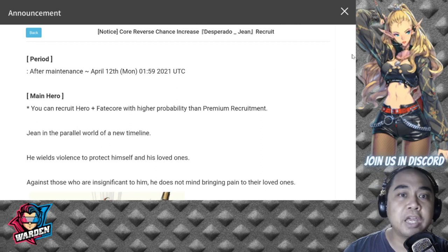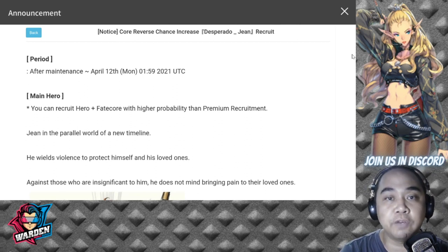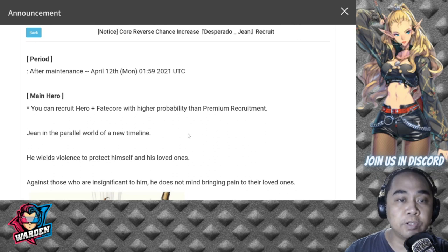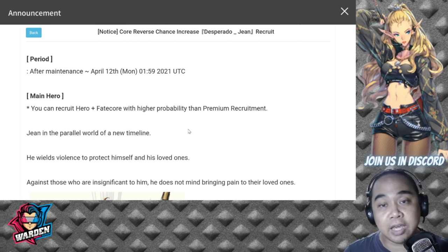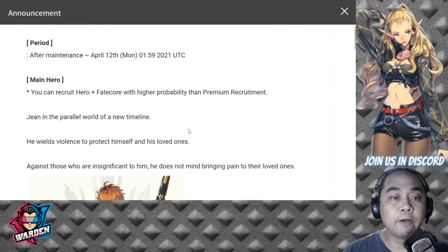So for the core verse, this is a notice for core verse chance increase — Desperado Gene recruit. After the maintenance tomorrow up until April 12th Monday, you can recruit Gene's hero fate core with a higher probability than premium recruit. He was released a couple of months ago and was pretty much underwhelming in terms of what they put out initially, so I hope this one would be better.